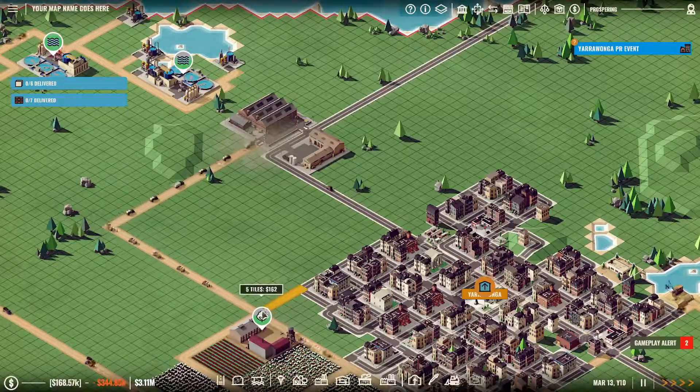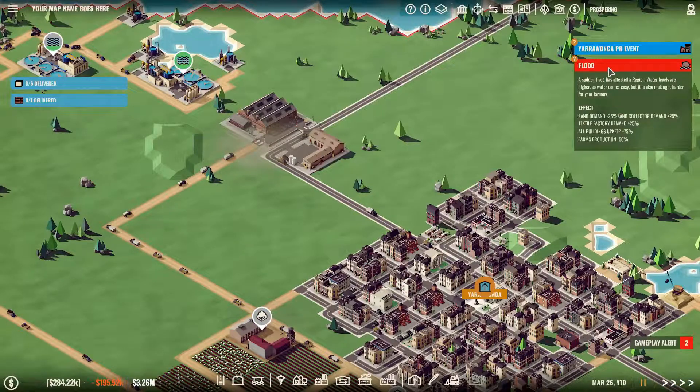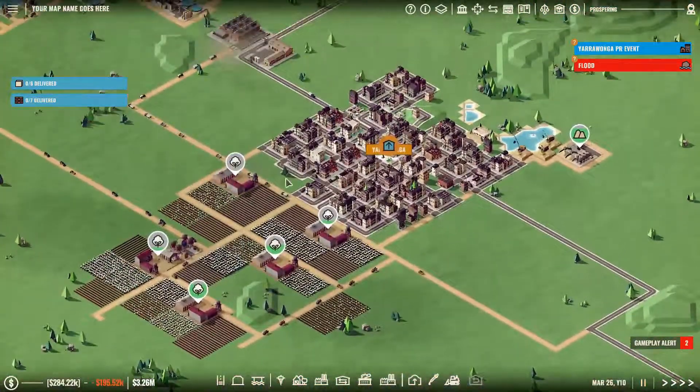I think the dispatch trucks have to go from there to there, then pick up and then go somewhere. Flood! A sudden flood has affected the region — water levels are higher so water comes easy but it's also making it harder for farmers. Sand demand is up 25%, sand collection demand is up 25%, textile factory demand for sandbags is up 25%, all building upkeep up 75%, and farm production minus 50%. See what I mean — one event could really destroy us.